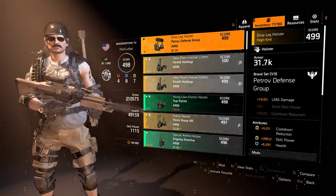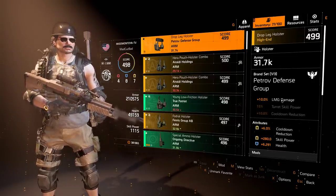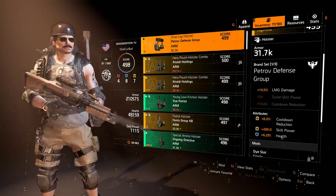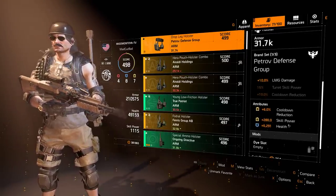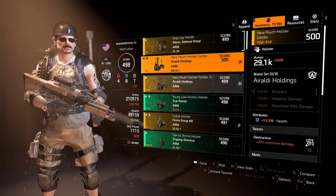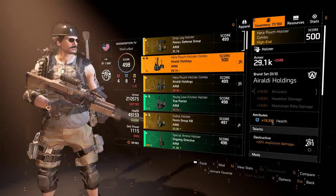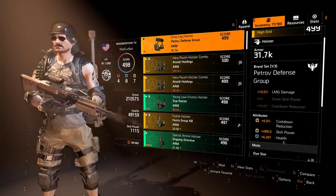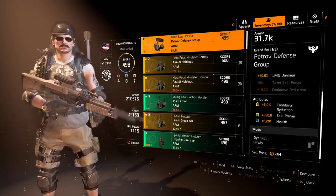I use my holster for my one piece of Petrov for 10% LMG damage. This holster is nothing special but it does have two yellows and a blue. This blue, come patch, will be able to be recalibrated to around 40,000 health. If you have an Eraldi's holster that has around 17,000 to 20,000 health, these are going to be doubled up — this is going to be over 40,000 health if what's on the PTS goes through. And it looks like they're sticking with it. So I can roll that onto this holster, which is going to be pretty cool.